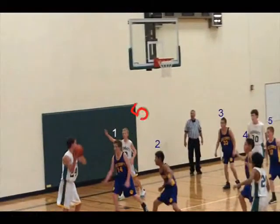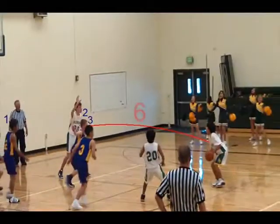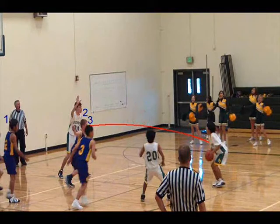Right over to Noah, fifth pass. Five guys in the frame. Watch Noah's sight of the court — five guys, bang, over to Marco. Now look at this, your sixth pass. Now there's only three guys in the frame. Look at the distance between the first defender and Marco — that gives him pretty much an uncontested jump shot.